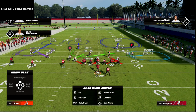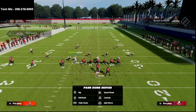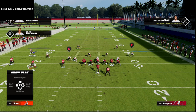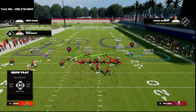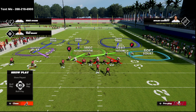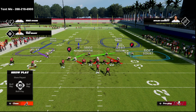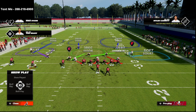The reason it sets us up well for coverage is because of one simple problem with cover six — the special check. On the left side, this plays very similarly to cover four palms. Williams is man-locked on Mike Evans wherever he goes. That means Hill is responsible for number two, Scotty Miller — if he goes vertical or to the flat, Hill takes him. Then the next defender is in relationship with number three, Chris Godwin — if Godwin goes vertical, he takes him.